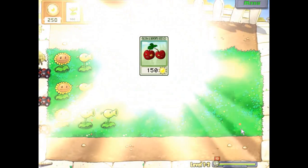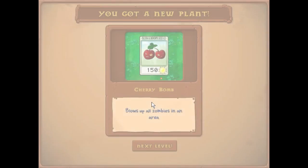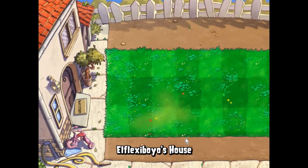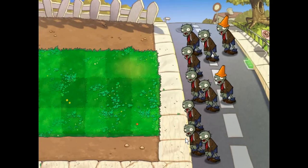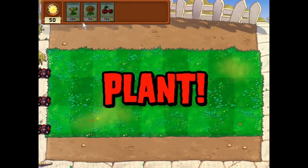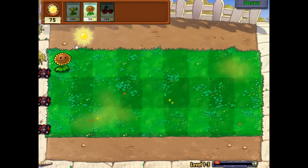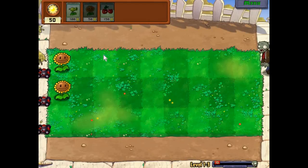Bored in the summer vacation? Want to celebrate Christmas? Play this game. This is known as the Cherry Bomb — it blows up all the zombies in two to three lanes. It's a great plant. If you are in trouble and a lot of zombies are coming, then plant it. You can use it only one time — it explodes and kills all the zombies in one to two lanes, but not the giant huge zombies — normal zombies. It can kill them.